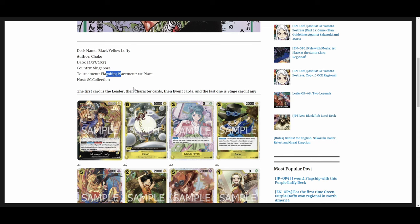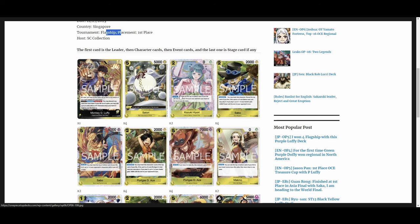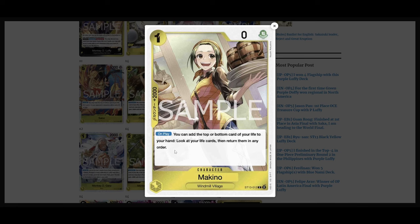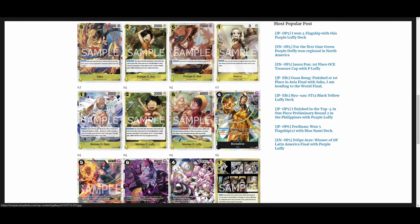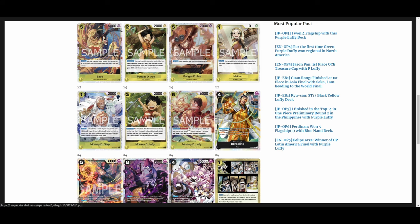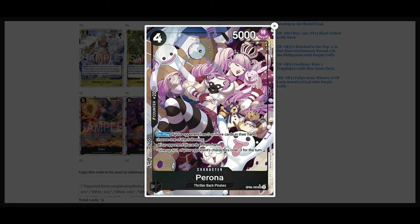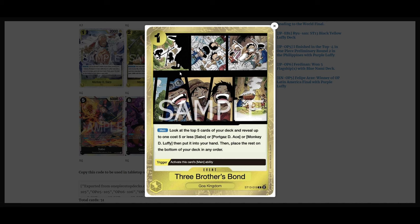Another first-place Luffy list from a flagship tournament: four Satori, two Hiyori, your Sabo package, your Ace package, and a new 2k counter we haven't seen — Makino. Makino lets you add the top or bottom card of your life to your hand, then look at your life cards and rearrange in any order. I'm assuming you can replace them face down, which is really good to avoid bottom-decking with the leader's effect. Running searcher Garp, four Luffy into Luffy, four Borsalino, four Sabo, four Gekko Moria, and a Perona as a tech card — a 2k counter that trashes a card, which pairs well since Luffy can recycle trash cards as new life. Also running Three Brothers Bond, another searcher that looks at the top five for a Sabo, Ace, or Luffy.